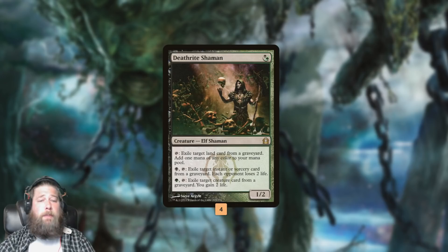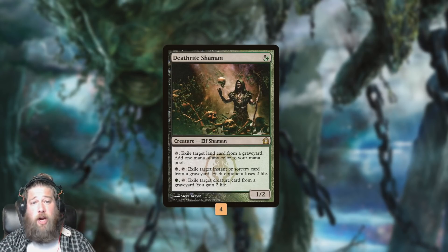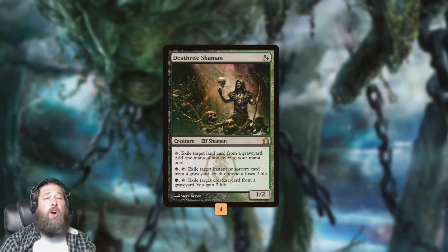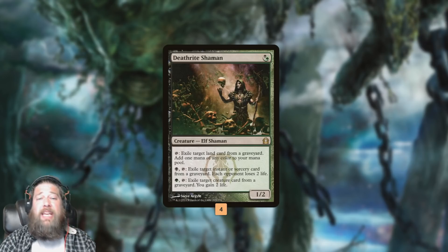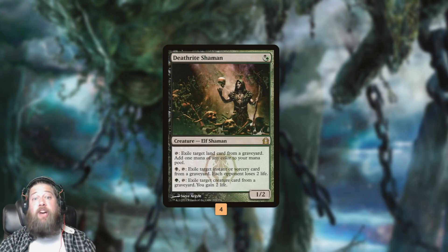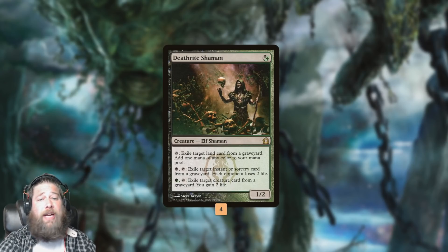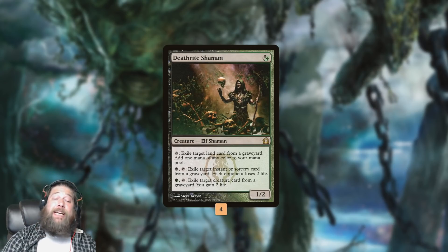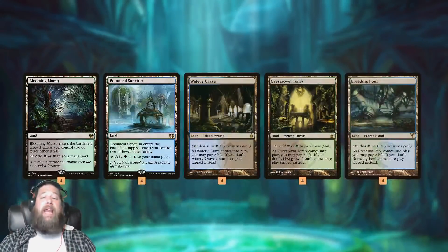We also have Deathrite Shaman. That's the last piece of the puzzle — it doesn't work directly with our deck, but because our deck is so focused on filling the graveyard, Deathrite Shaman can gain us life, drain our opponent, or ramp us, which is very powerful because our graveyard's always going to be filled. Deathrite Shaman is a busted Magic card, but the problem is it's narrow — you need a lot of fuel in your graveyard. Pioneer doesn't have Fetchlands, so it's harder to turn on than in other formats. In Modern, Deathrite Shaman is banned because it's so strong. But our deck fills the graveyard really quickly, so we should have plenty of fuel. It can ramp us into our Uros, gain us extra life, and drain our opponent for some reach in the late game.